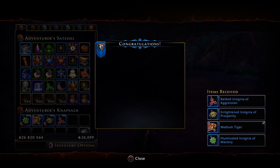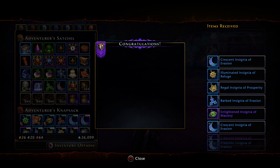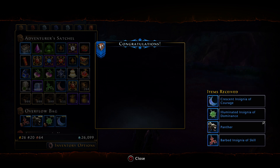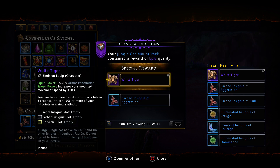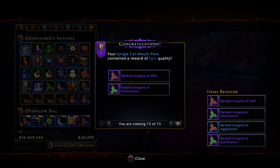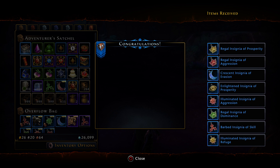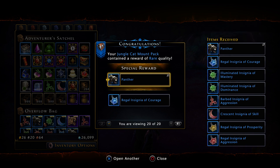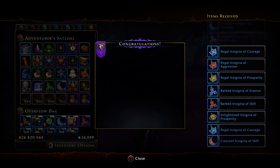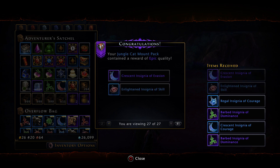Medium tiger off the bat — not bad, we're off to a decent start. Oh, another one — okay, we're off to a very nice start. Another panther mount, nice. Another epic barbed insignia of dominance, and another one back to back.